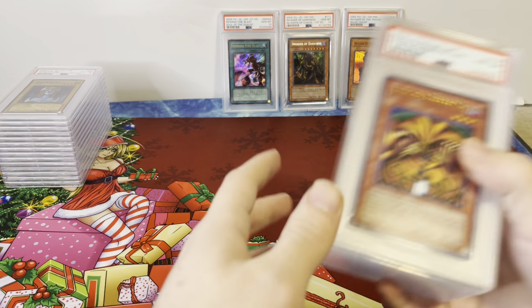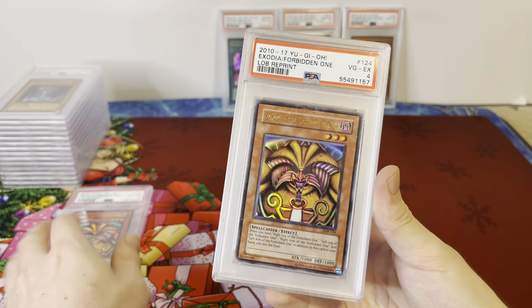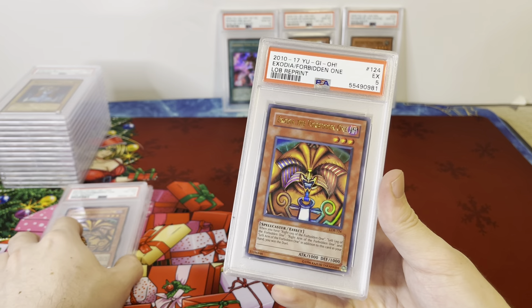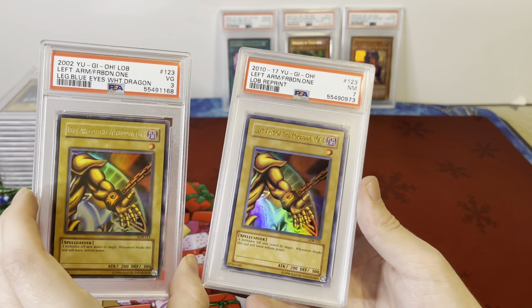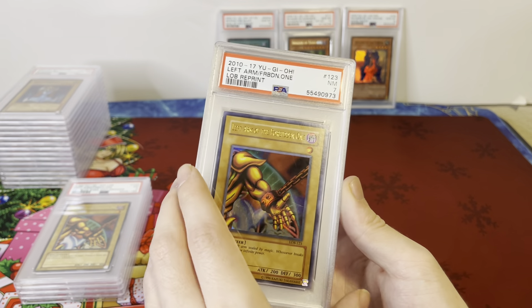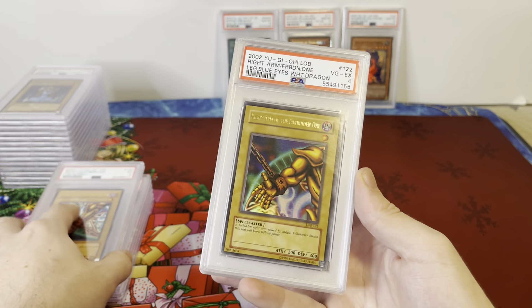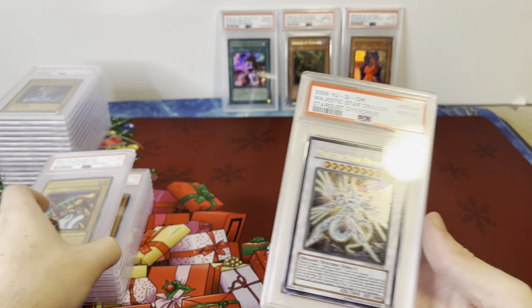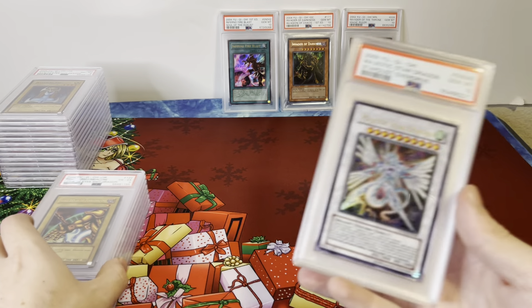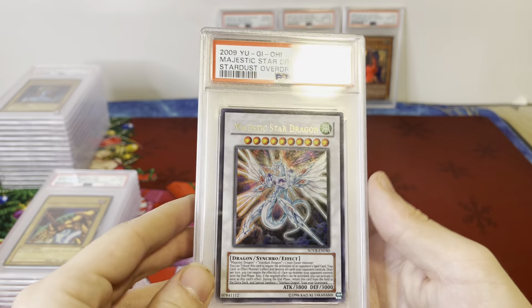Got a few Exodia pieces here: an Exodia Head PSA 8, Exodia Head PSA 4, and a PSA 5. Lots of Exodia pieces — Left Arm PSA 3 original, PSA 7 Left Arm, PSA 5 Right Leg, PSA 4 Right Arm original. There's more pieces coming up, and you could definitely make a set of an Exodia in there.